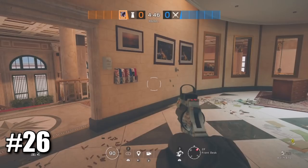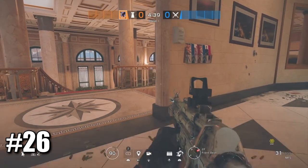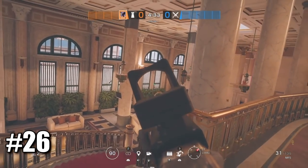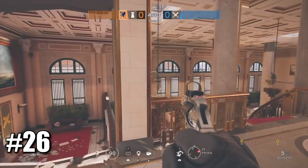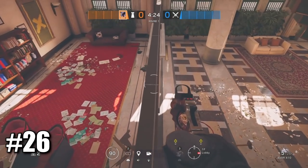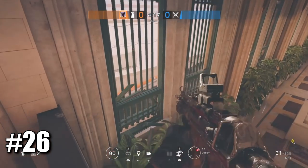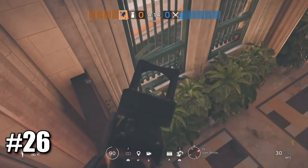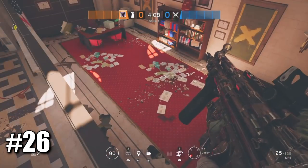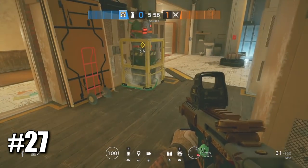Here's a very nice trick on Bank that can catch enemies off guard. If your team plays downstairs in vault and attackers are pushing from parking, come up into lobby, make a hole here, sprint onto this ledge and slowly go all the way to the end. You can easily pick off people coming into parking and they won't even know where they got killed from. It's a very cheeky spot you guys should definitely use.